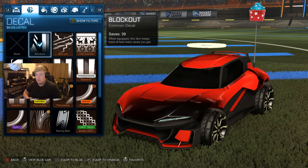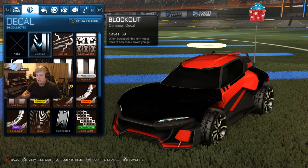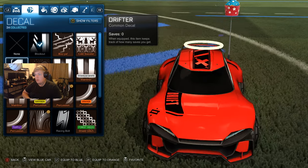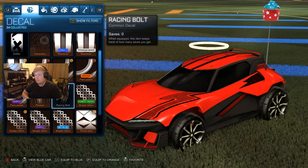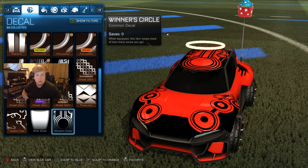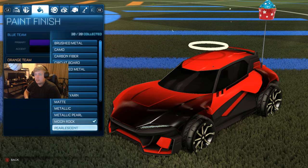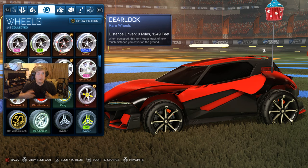Let's get straight into the customization. I've had 12 wins with it so far and been enjoying it. Changing from pearlescent to moonrock gives a good definition of the decals - you can see it just literally blocks out a load of different parts and looks quite cool. There's the Drifter, which is minimalist to say the least. We also have Racing Bolt, which is quite nice, and Winner Circle, which I've probably seen the most playing with people.